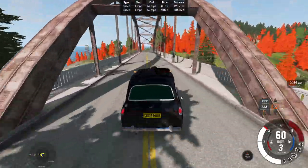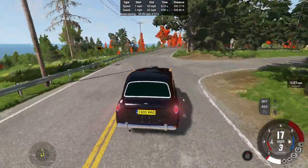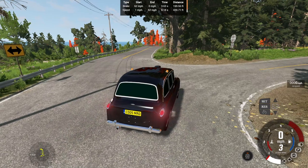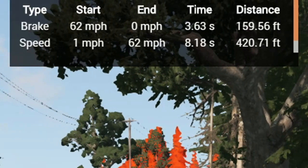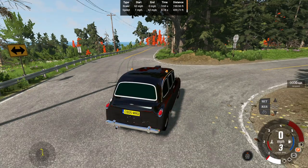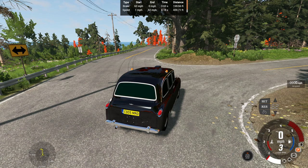For the braking test, let's get up to 62 and brake now. No ABS, so we're skidding, sliding, a little bit of drifting. 62-0 in 3.63 seconds over 159.56 feet. Seems okay despite having huge brakes — this is somewhat of a heavy vehicle. But a braking time and distance around this seems acceptable for a non-ABS vehicle of this age.